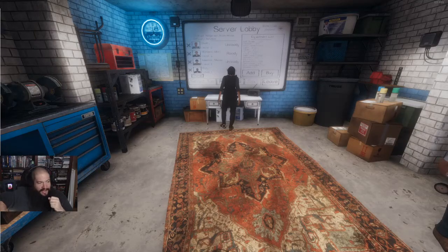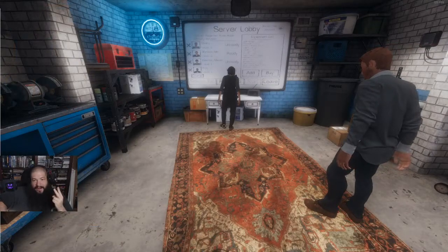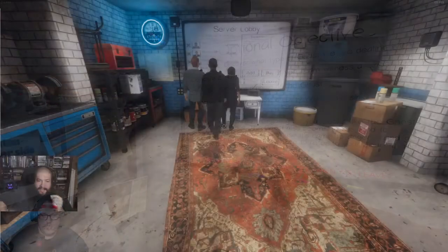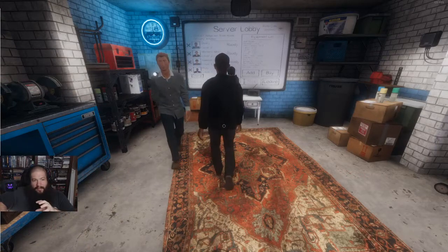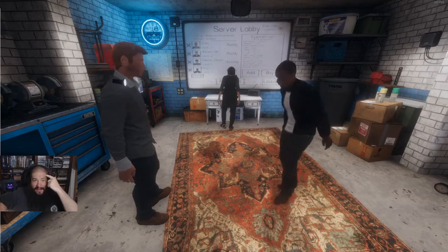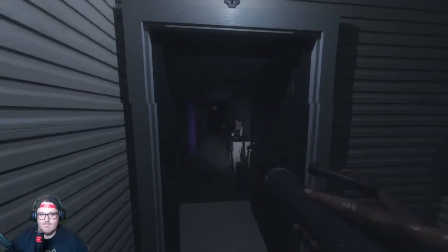I'm not good with horror games and I acknowledge that 100%. This game looks like fun. It can't be that scary, right? Discover what type of ghosts you're dealing with, have a team member witness a ghost event, capture a photo of the ghost, capture a photo of dirty water in the sink. It's still in early access, it's four-player co-op versus AI — not the typical 4v1 formula. The idea is to investigate using a variety of tools, find out what kind of ghost you're dealing with, identify it, and then get out before you go insane or get killed.